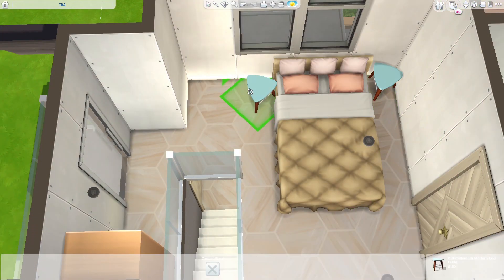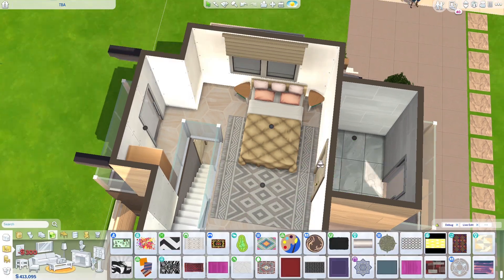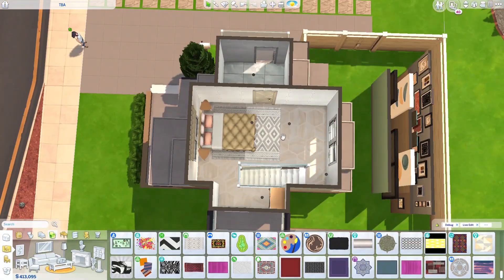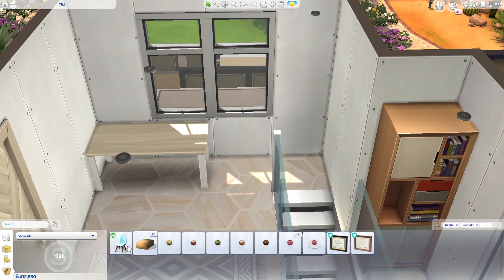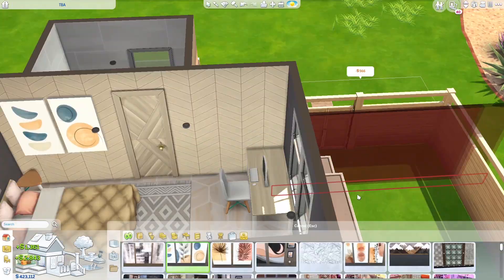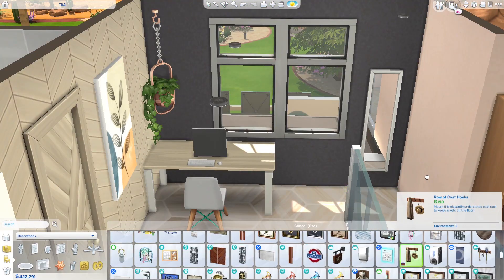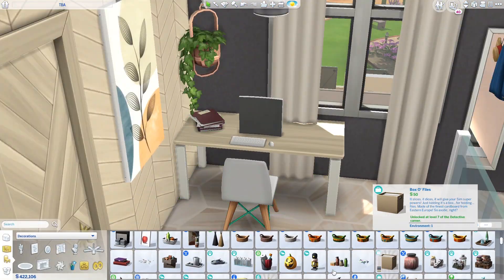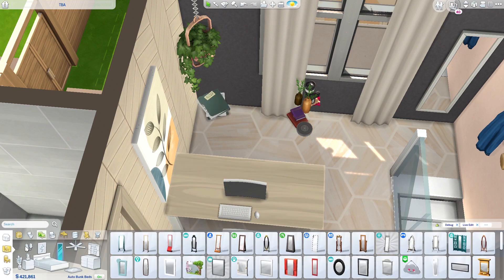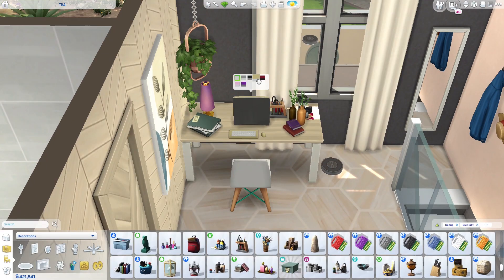This is the master bedroom. The floor plan is a bit odd — the staircase ends up kind of in the middle of the room — but it's the best layout I could manage. We have balcony access on both sides: one from the main bedroom space and one from the bathroom. The second level floor plan is not the greatest, I'm sorry, but the house looks fine from the outside.